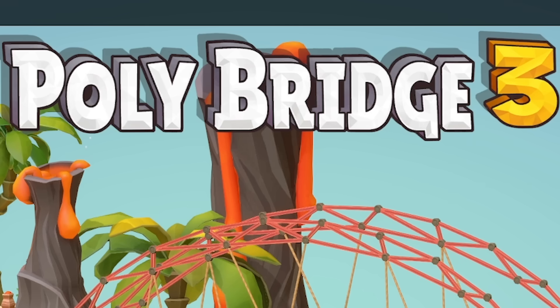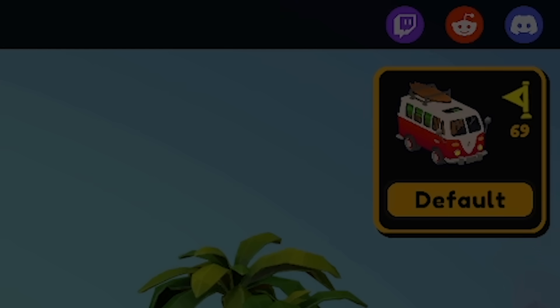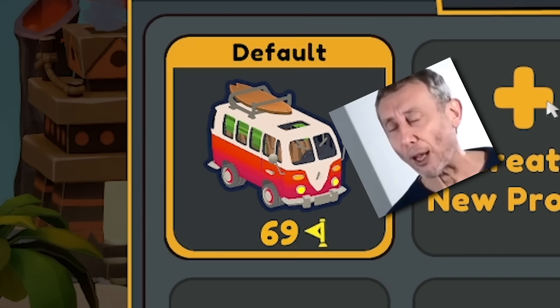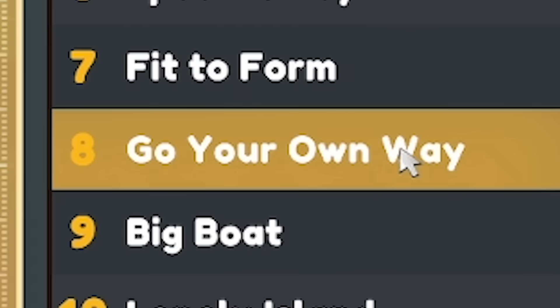Hello fellow engineers and welcome back to Poly Bridge 3. If you look in the top right at my little profile, you can see I'm in slot one, but we've completed 69 levels of Poly Bridge. Nice. So if we go into the level select, we are on to 'Go Your Own Way'.